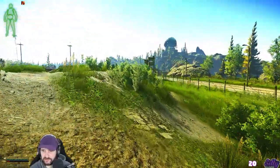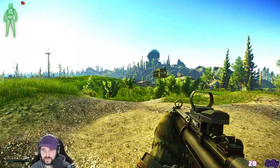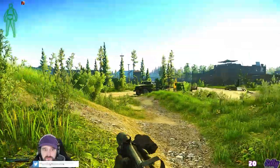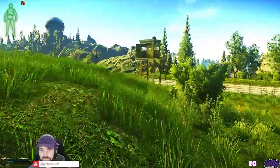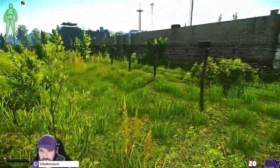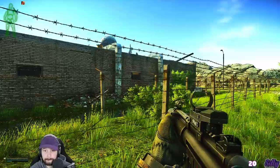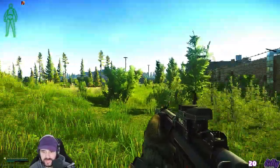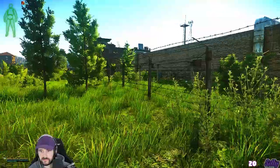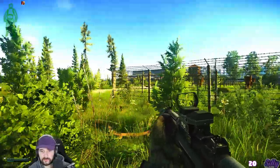I could die right here from heaven — the spawns suck. For those of you who don't know what's happening here, I am getting shot at by the big ball building. I called it heaven in the clip, but it's that massive military building with a massive ball on it that players can spawn at at the start of the raid. So if you get a field spawn like I did, the players that spawn up there can see you right away.